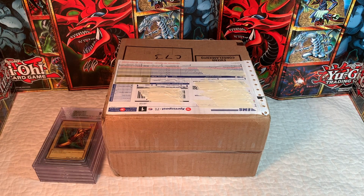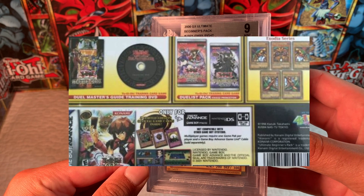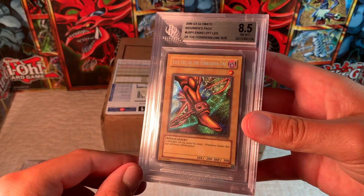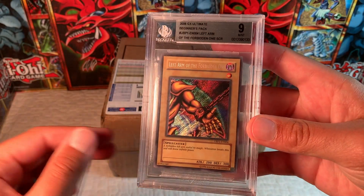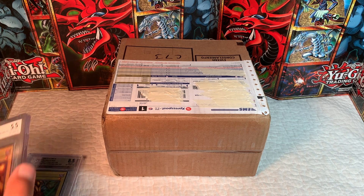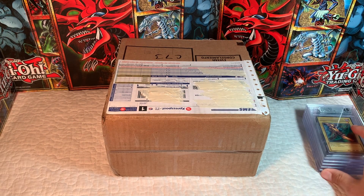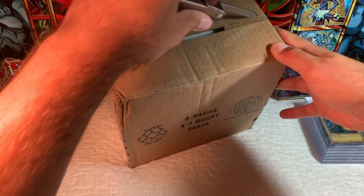So real fast — I've already opened this item. We have a full GX Ultimate Beginners Pack Exodia set here. We got a Mint 9 Right Leg, 8.5 Left Leg, a 5.5 Right Arm, a 9 Left Arm, and an 8 Exodia Head. I got this off an eBay auction not too long ago — always kind of wanted to hunt these down in their Secret Rare form.